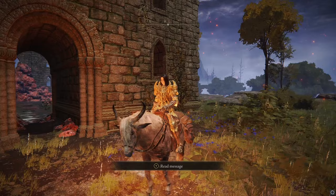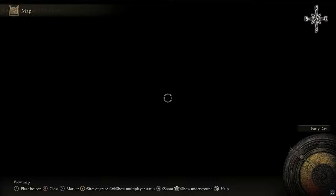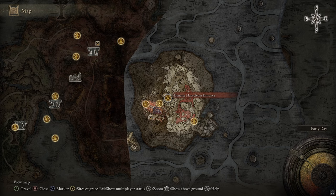Then go back to this NPC and give him the cloth. He'll give you the Pure Blood Knight's Medal, which you can just use. Your character will use it and it will teleport you right in front of the Dynasty Mausoleum entrance at a Site of Grace. That is the early game way to get there.